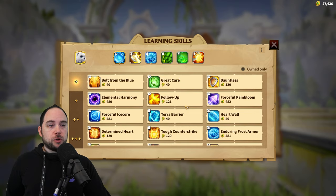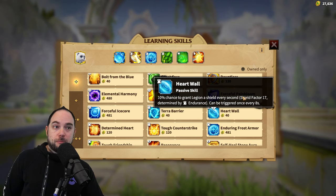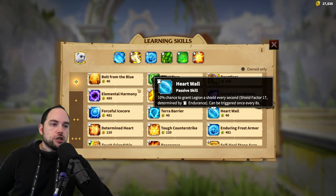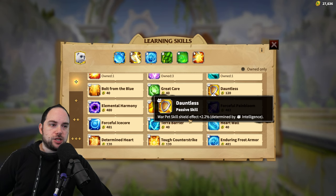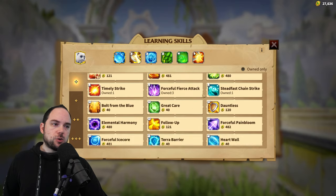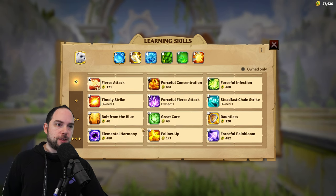The one skill I would not use is heart wall. This shield is such a small shield — it doesn't do much synergy with frost armor because the frost armor damage is based off of shield strength, and the shield strength from heart wall is really small. Also, you would not take dauntless, which increases war pet shield skill effects. This pet isn't doing shield effects itself — it's dealing damage based off of your hero's shields. So dauntless would not improve your Madeline shield; if it did, it would be OP.